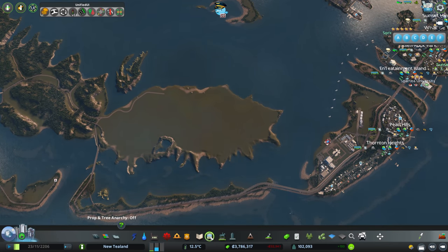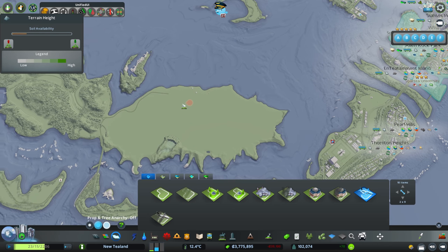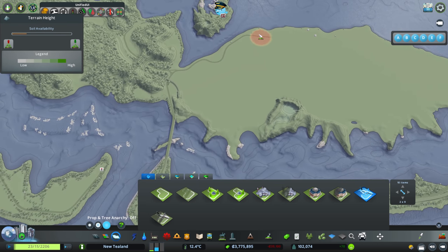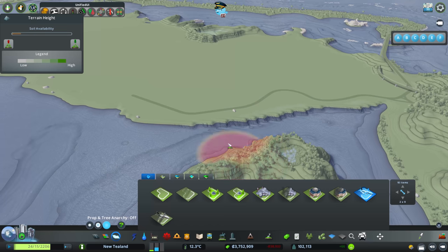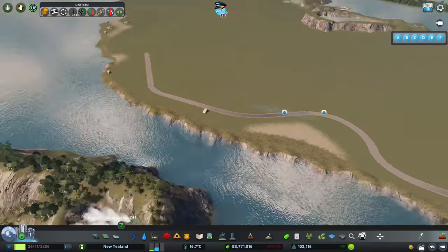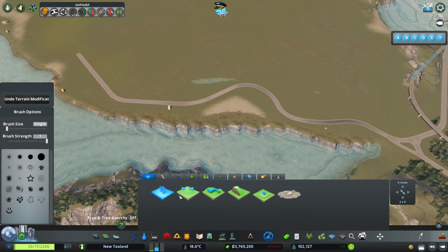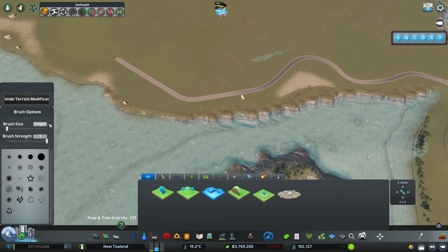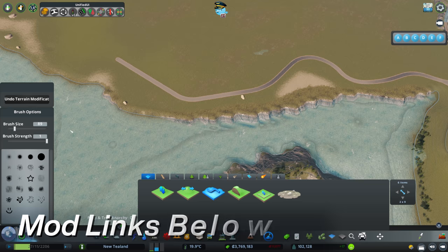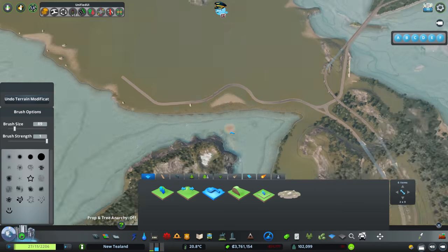So why don't we start by putting in our airport district on here. Let's grab this big one. What I'm going to do is... I completely forgot that it changes all the land as well. If you use the district tool for airports on the edge of your land, you get this herky-jerky bit of land here. I will put a collection of the mods I've got now that are all updated, listed maybe in a comment or collection for you all to take a look at.